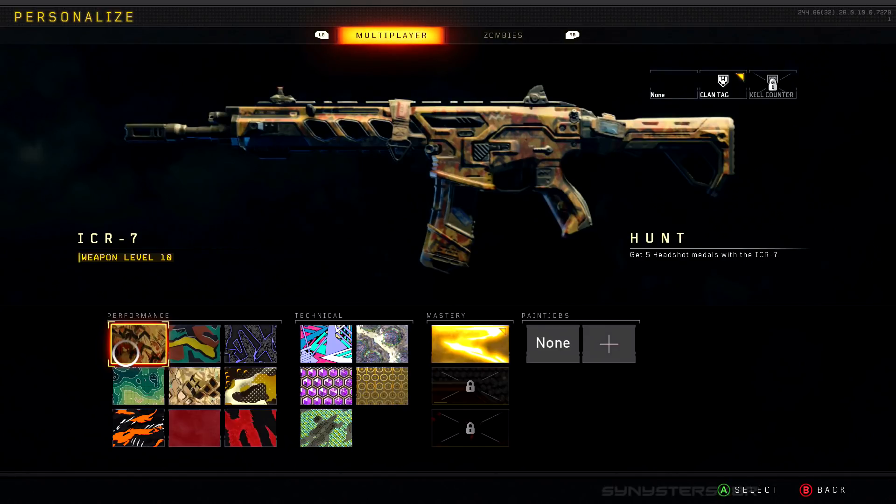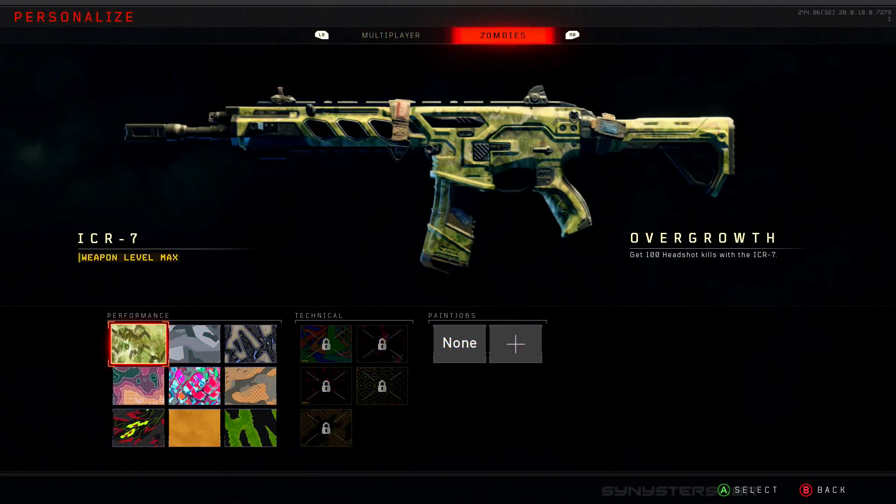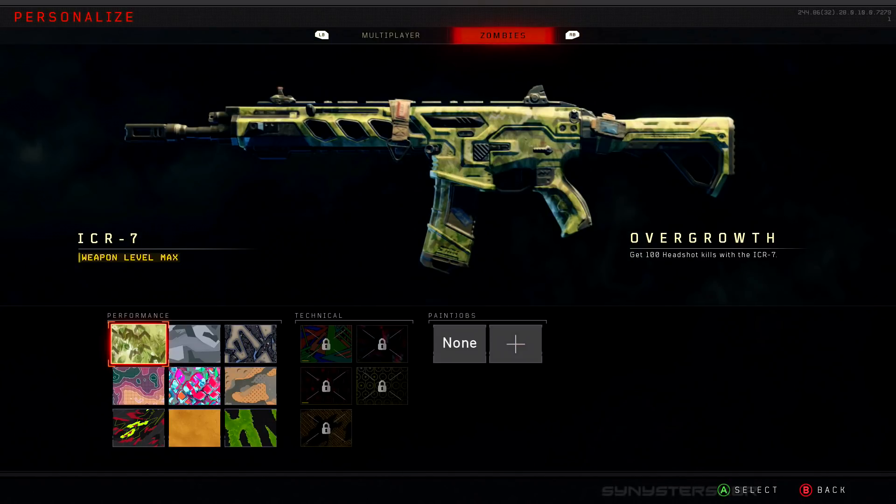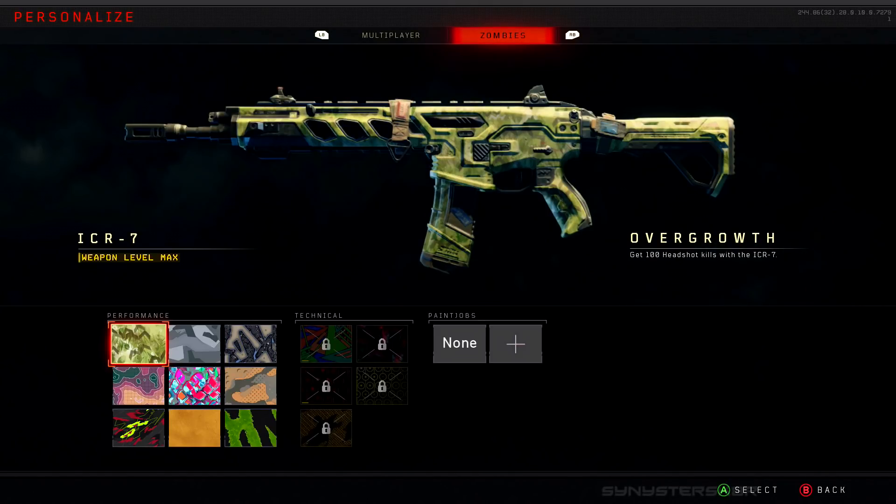That's how you unlock every multiplayer camo. Let's jump over to zombies. Zombies has its own set of performance and technical camos. I've leveled up my ICR so I can tell you the technical challenges for that weapon as a reference, and the performance camo unlocks appear to be the same for every weapon I've inspected.